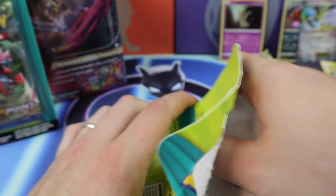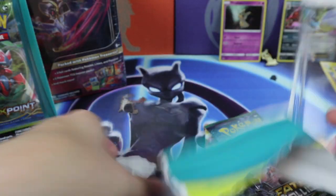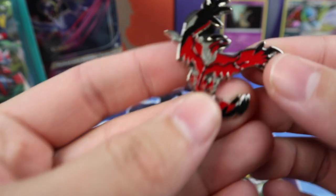These pin blisters — you can get them at Walgreens, I'm pretty sure. They come with a Fates Collide and a Breakpoint pack and a pin. I just happened to get a bunch of them on eBay instead of Walgreens.